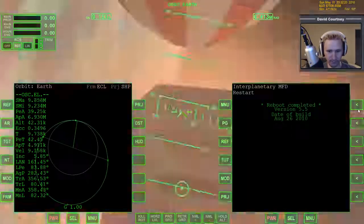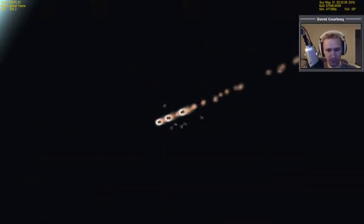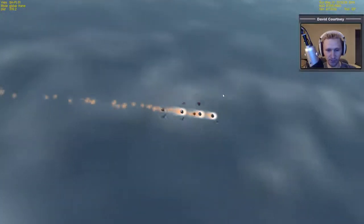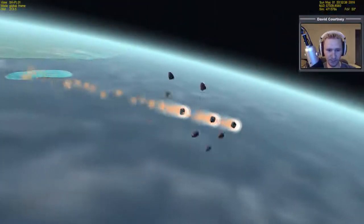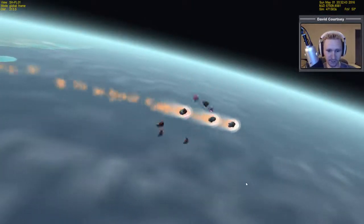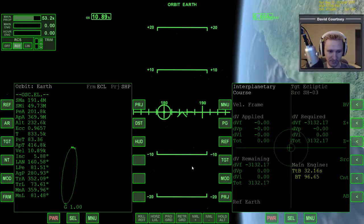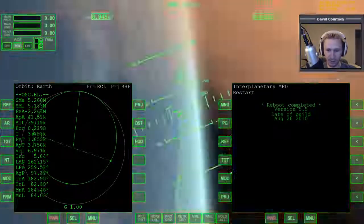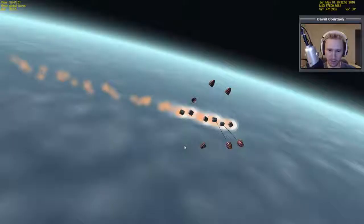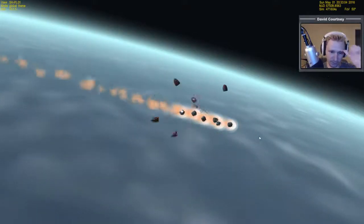I nearly missed it — that's frustrating. The drogue chutes are out and the stuff's on its way down. It will stabilize, believe it or not, even though it looks really crazy right now. The drogue chutes probably come out earlier than they should, but this stuff will stabilize. I've still got 30 seconds before I've got to do the burn. Once these reach another altitude point — maybe around 20 kilometers or when they reach a certain velocity — they'll put out the main chutes. I'm not going to worry about the auto burn on the other one.